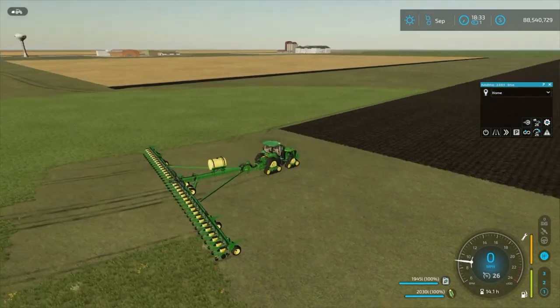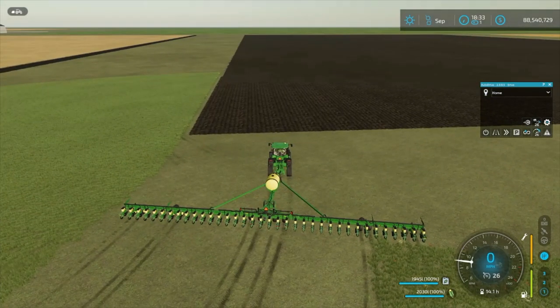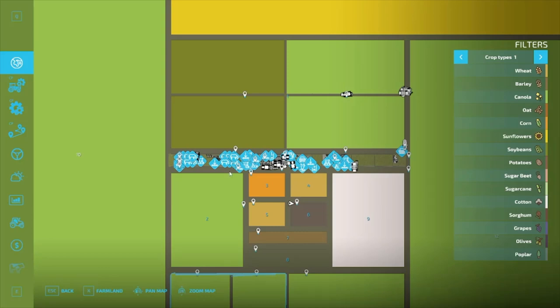Anyway, we're going to get this guy programmed in and see if we can get some corn planted. Alright, so that's field number six.